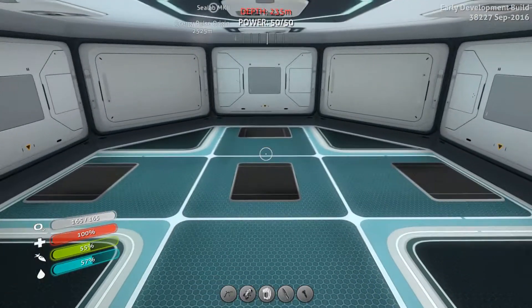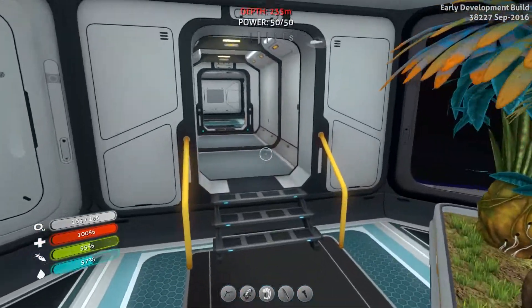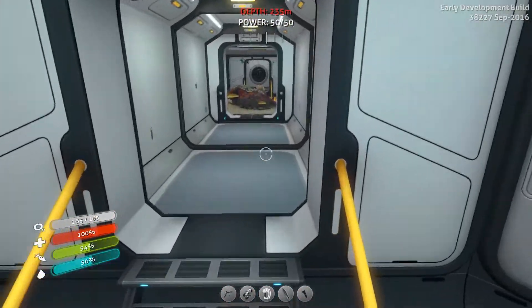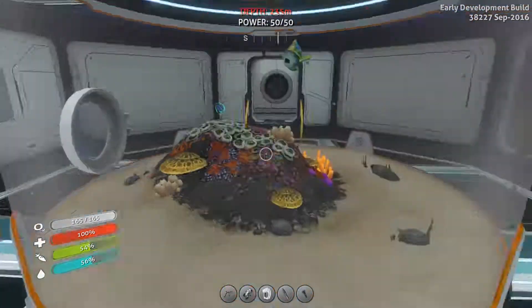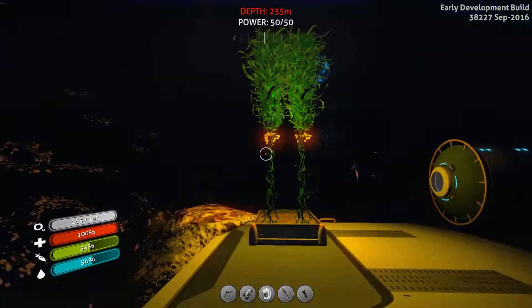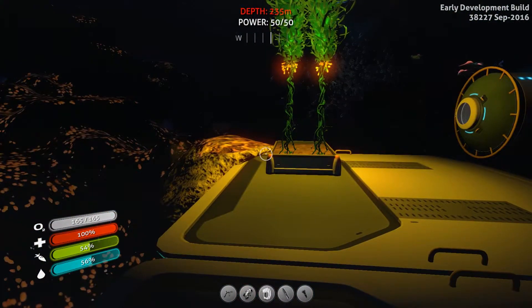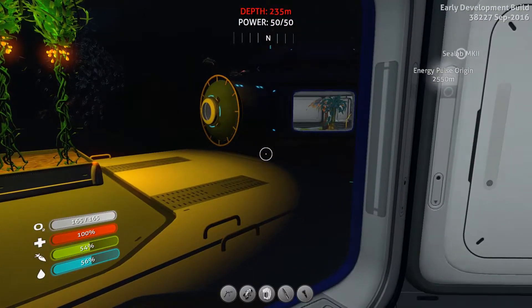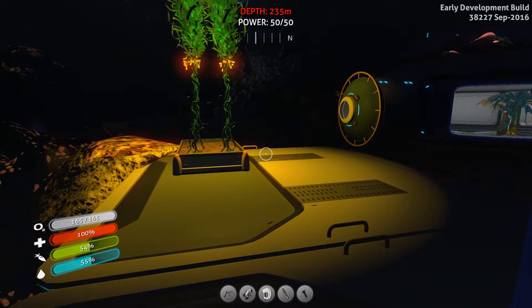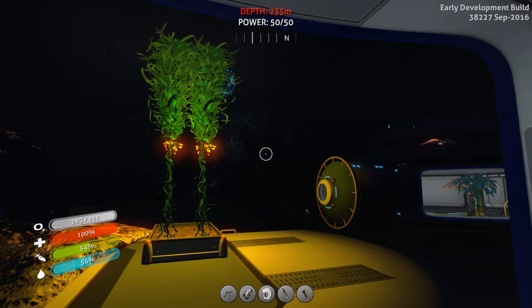This was going to be our power room, where we put our nuclear reactor. Now, some people have mentioned that maybe I should build my base in the Lost River, because there's some new stuff in there and there's supposed to be a very nice place. But I'm kind of hesitant to build any real base in places they're updating, because they will get taken out. Building in the inactive lava zone, the lava zone, or in the Lost River that they're still fleshing out — my base could disappear.